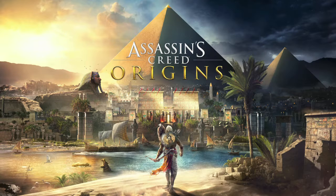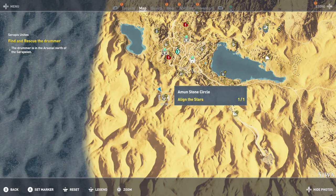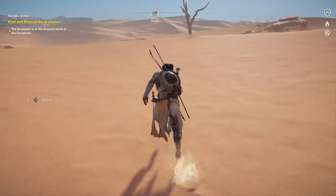Hey everybody, it's Sharon here from GimmeYack.com. Here we are today back in Assassin's Creed Origins grabbing the Stargazer achievement. This is to find all 12 stone circles in the game. The stone circles are going to be located all around the map — there are a total of 12.